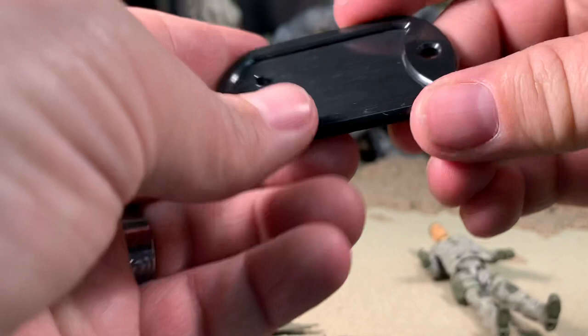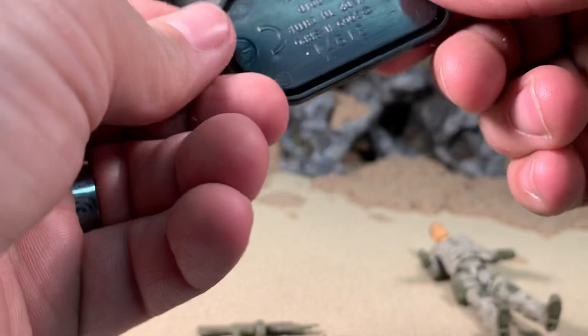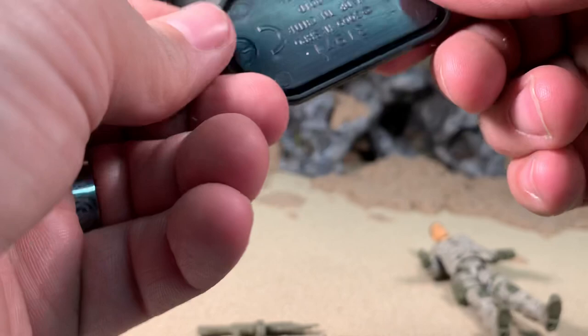Last but not least, he also comes with this figure stand, which is the same for all the 3.5 wave figures. It's just a dog tag shape — single foot peg. Nothing on here that says Duke or any of the other characters' names. 2009 Hasbro copyright on the bottom.